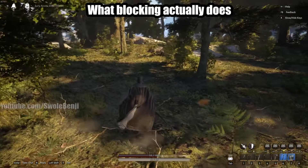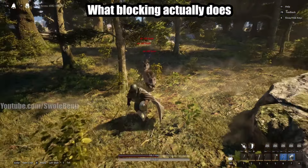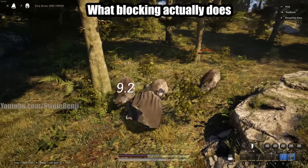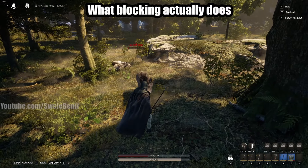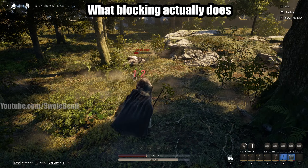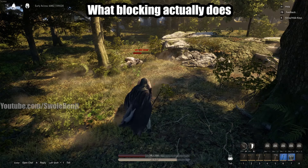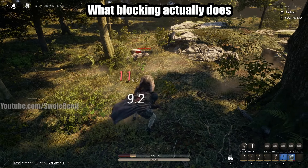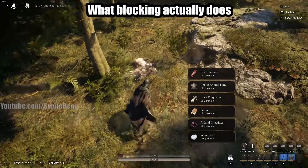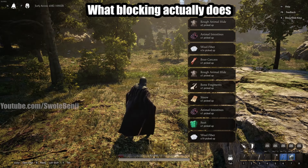Different enemies have different damage values. Old boars are a stronger version of the regular boar. You'll see I'm taking 1.2 chip damage and losing 6 stamina when blocking. If I don't block, look how much damage I take with chainmail armor - 11 damage. So it's not a good idea to face tank this thing. As you can see, that's what blocking actually does: it reduces the damage we take by a significant amount.